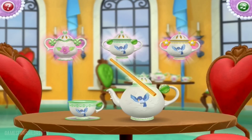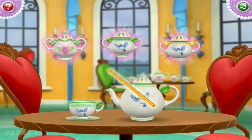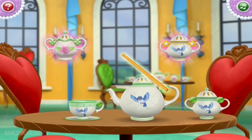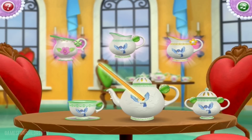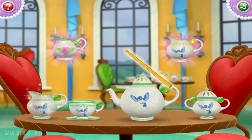We're almost there! Now we need to add a sugar bowl with green stripes and a blue bird. That's it! You're really good at this! One more to go. The last piece of the set is a creamer with green stripes and a blue bird.